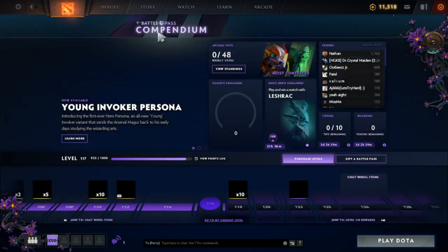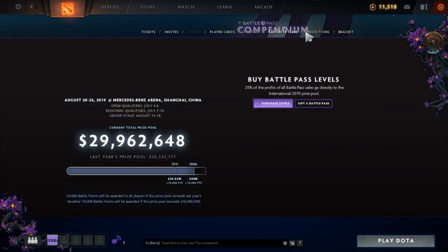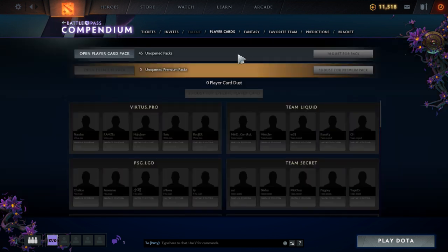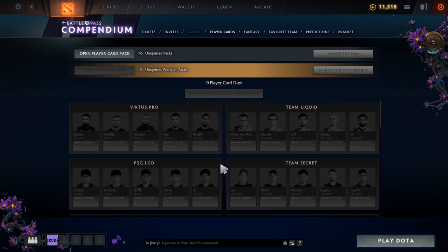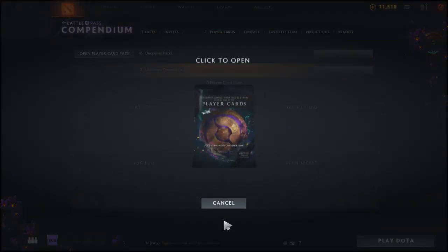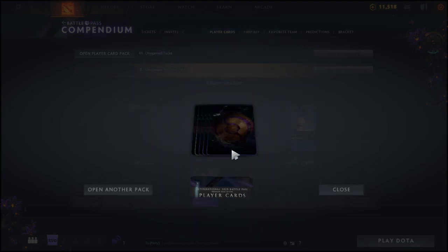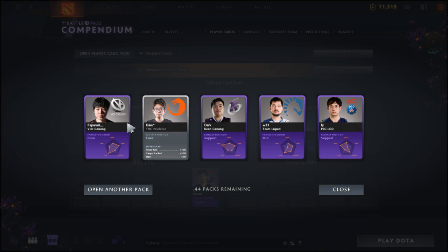We're pretty close to getting more compendium levels here. We're 30,000 away from free levels, which is awesome. Anyway, we're about to open some player cards — we've got 45 right here. Let's get straight into this. We are looking for obviously the silvers and mainly the golds. Blue cards won't be too bad — oh, actually they changed colors this year.